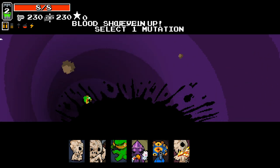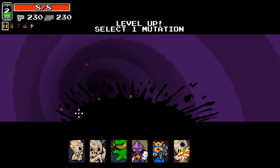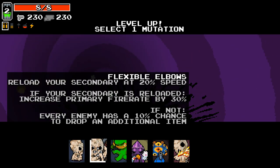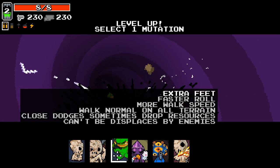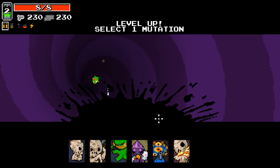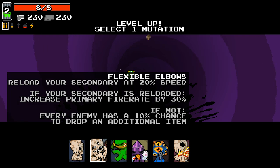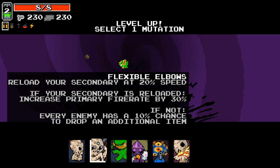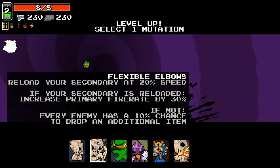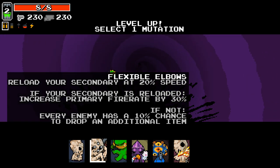You can see that weapons actually have a score - so this one's a minus one rating, and this one's a zero rating. Let's take a look at the mutations. We've got Patience, which is choosing a mutation in the next area. We've got Flexible Elbows, which is new, and some of the vanilla ones have also been tweaked - in fact every single one of these is a little bit different from the vanilla version.